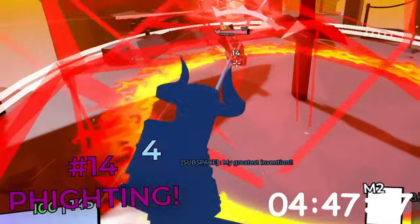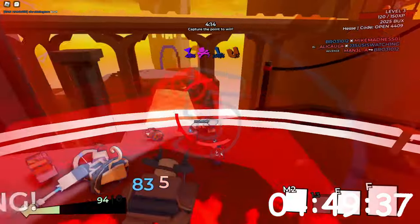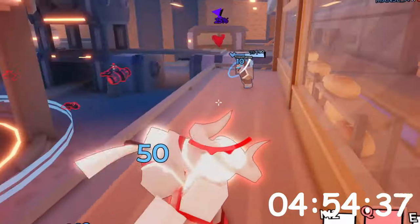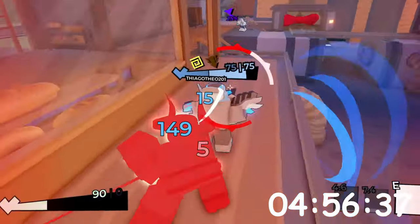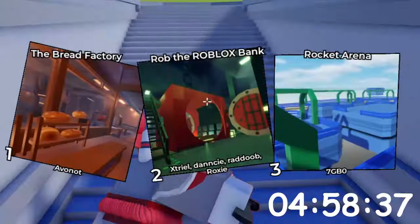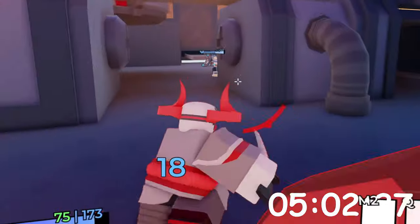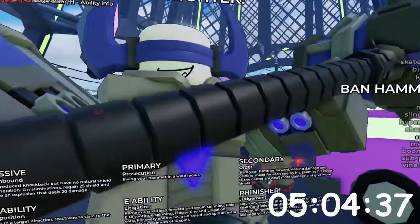Next game on our list is going to be Fighting — an unusually styled fighting game about teams of 5 people fighting each other. There are over 13 different classes to choose from, and each one has a specific set of abilities that you combine with each other. This game gets a huge bonus for having a wide variety of maps and game modes to play on, so for graphics it gets a 7 out of 10, and for gameplay it's an 8 out of 10.